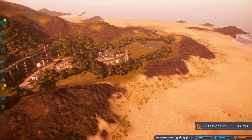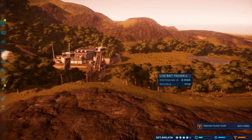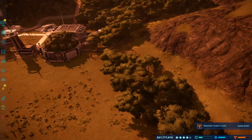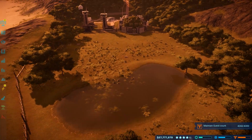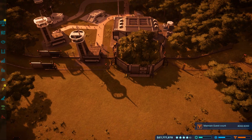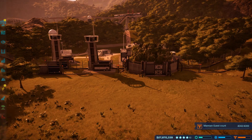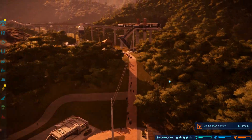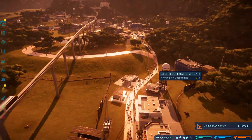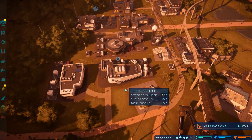We had to keep that Velociraptor contained, and the double-layered containment system that we have in place here did its job perfectly — kept that Raptor in the pen and we were able to complete the mission. Because if you have one Raptor loose in the park, you have all of the Raptors loose in the park. That's why we put everybody in the shelters before we did all of that.